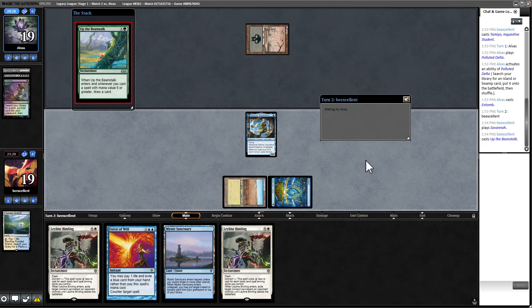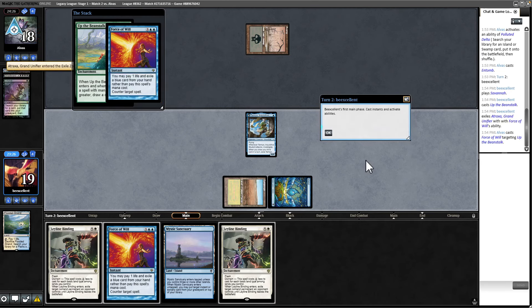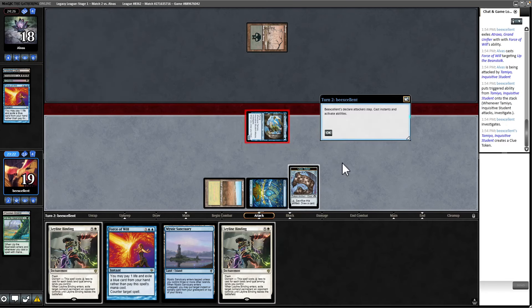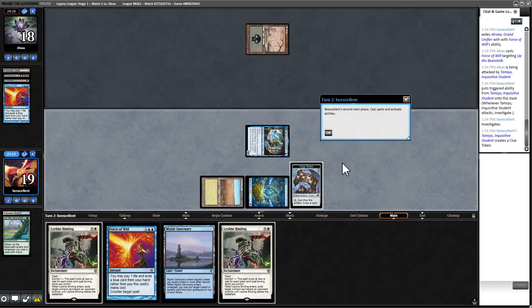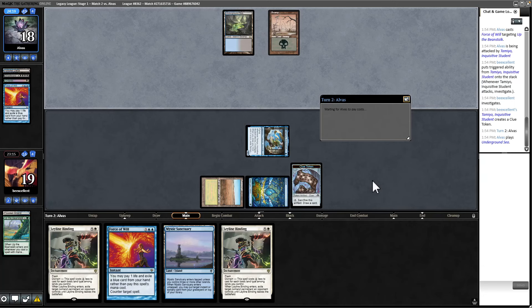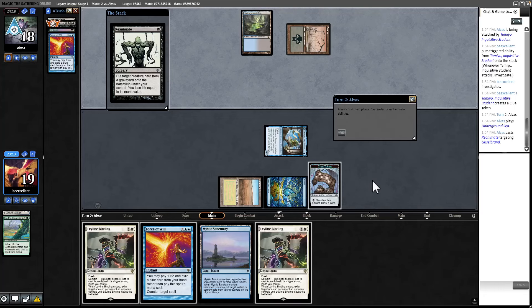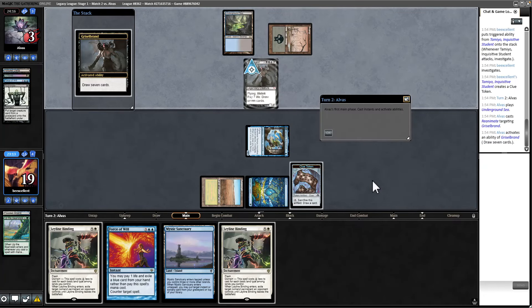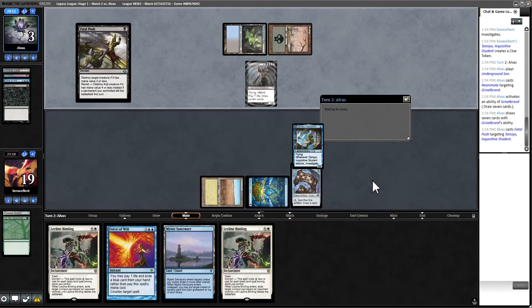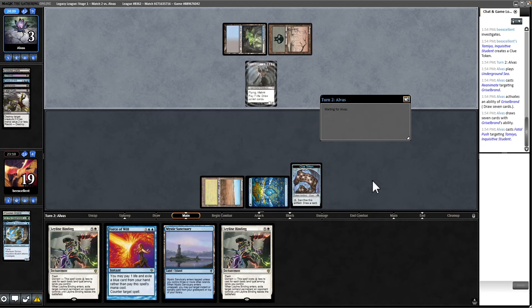It looks like they may be on just straight Reanimator. They did have a Force of Will — nothing I can do about that. We're naked if they have a reanimation spell next turn. It looks like they're on some sort of Blue-Black Reanimator. They have a Griselbrand in play, drawn down to three life, with 10 cards in hand. Fatal Push — nothing I can do. Unfortunately this Mystic Sanctuary doesn't help us cast Leyline Binding.